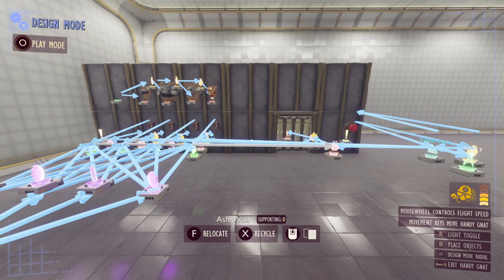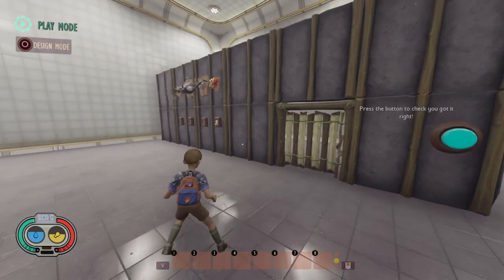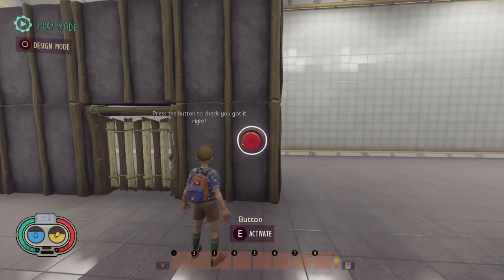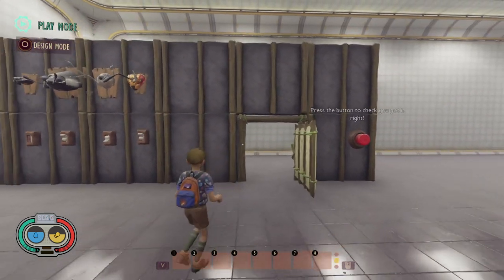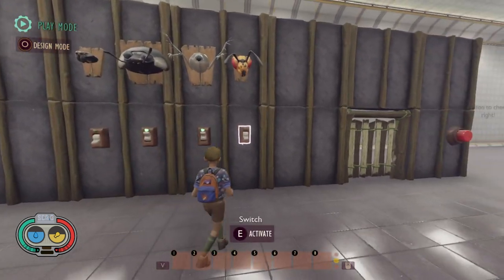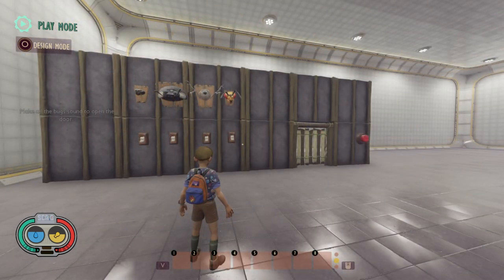Now let's go ahead into play mode and test this out. Press the button to see what we get — it looks like the third sound played but the fourth one didn't, so our combination is going to be these three. We press it to see if we got it right, and there we go — we got it right and the door went ahead and opened. And the best part is if we try this again it'll be a different combination — this time I've got to turn on all three of these switches and then press the button, and as you can see the door then goes ahead and opens.